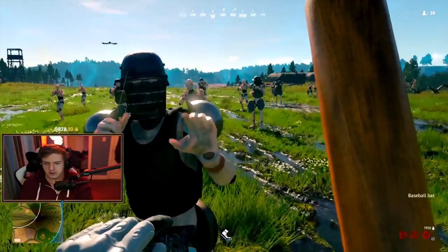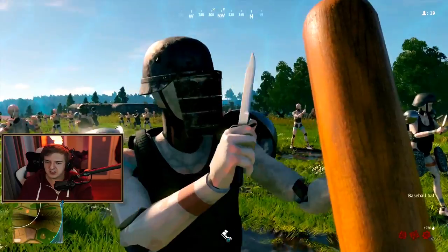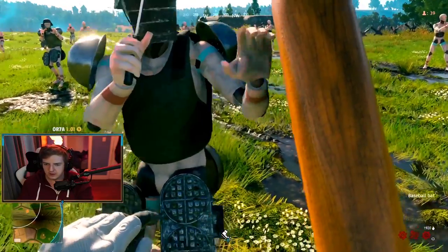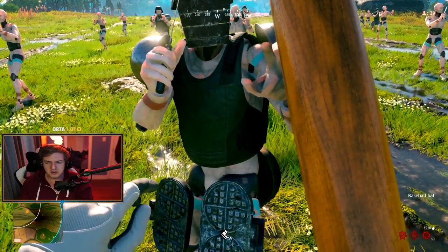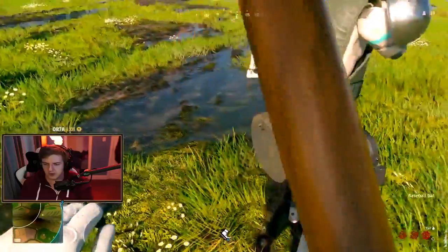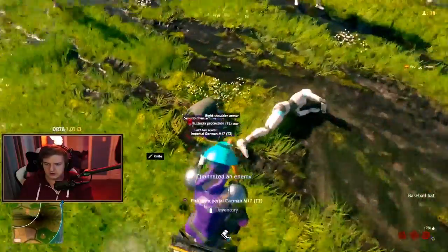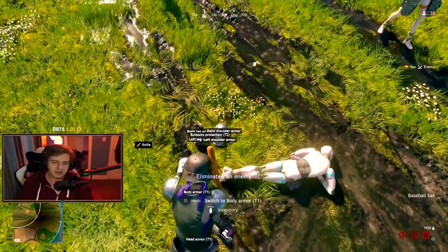This is a tier two player. You can see he's wearing a tier two helmet — kind of a rusted, crappy looking helmet with a face shield. Tier two chest looks like some body armor you'd find on a gangster, and then you have a pot on your butt — that's tier two. If we were to kill him, you can see it's highlighted purple, meaning if we click on it we would instantly pick it up.